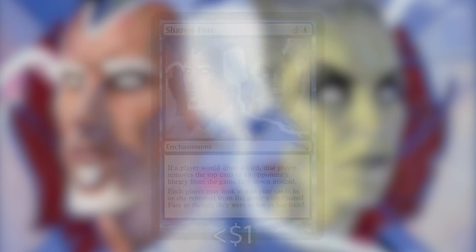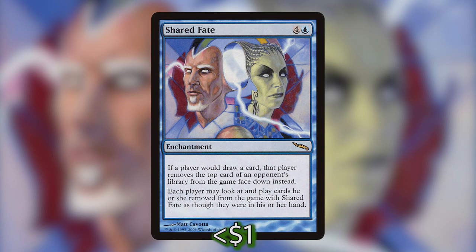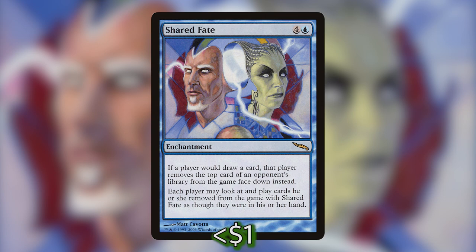They are very similar to each other. The first one is Shared Fate. For four and a blue, we have an enchantment — if a player would draw a card, that player exiles the top card of one of their opponents' libraries face down instead. Each player may look at and play cards they exiled with Shared Fate. With Shared Fate out, you will never be drawing cards from your own library on your draw step, but you can still draw from your library by casting spells with Vega. This can get very chaotic — you're exiling cards from opponents' libraries and nobody has mana for their own spells.